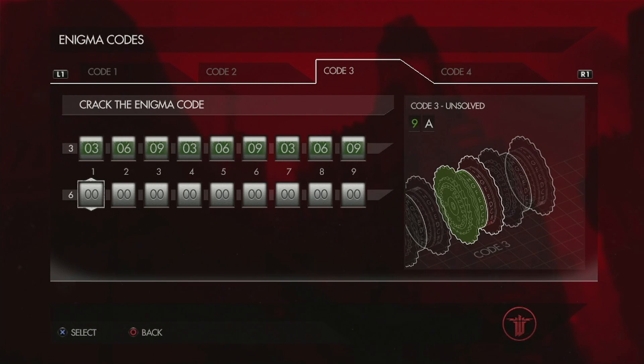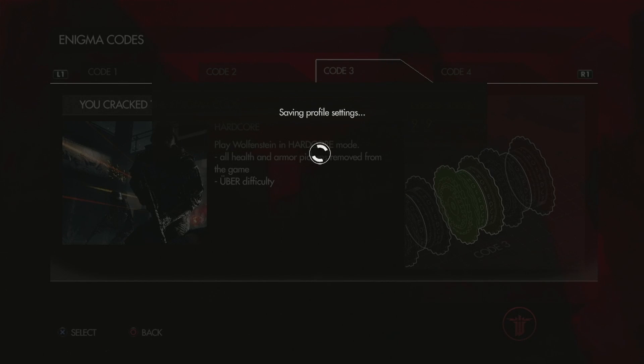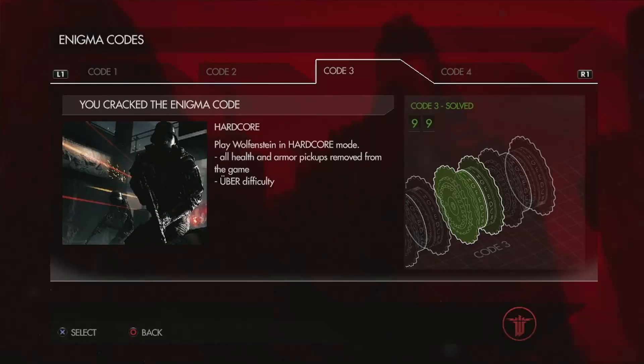And then the bottom row will be the same thing, but it will be 6, 3, 9 this time. So 6, 3, 9. And there's another difficulty unlocked — Hardcore.